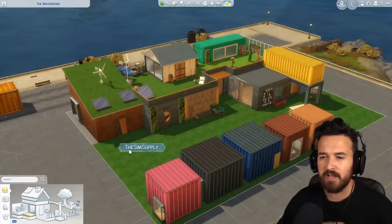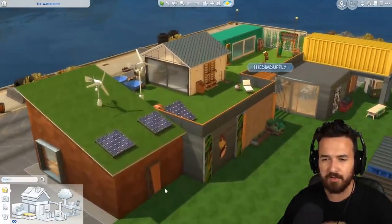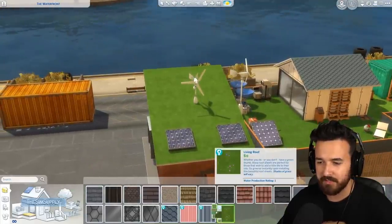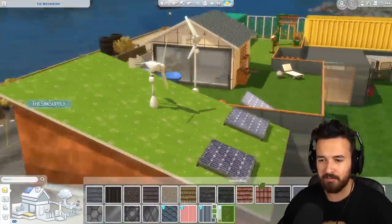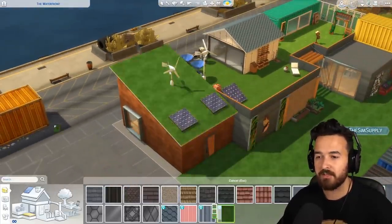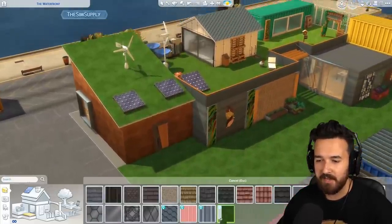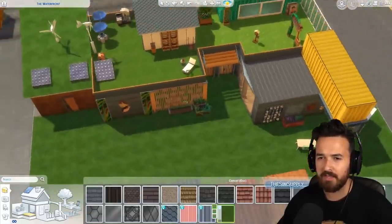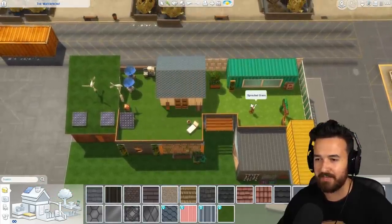We'll start on the outside with some of the new notable build things, such as this roof right here — a new grass roof texture. There are three of them: this one, one with little flowers (which I'm not a fan of), and a slightly darker grass one. They also made three matching floor tiles to go along with those.